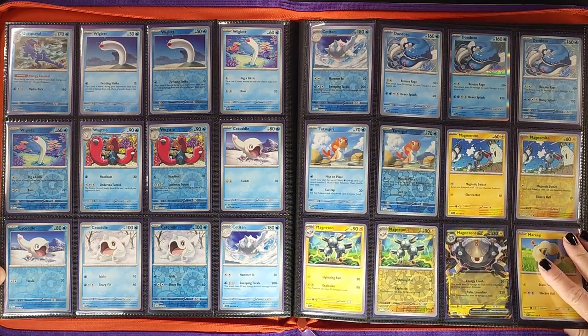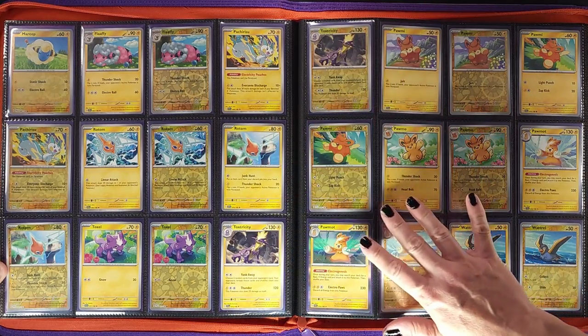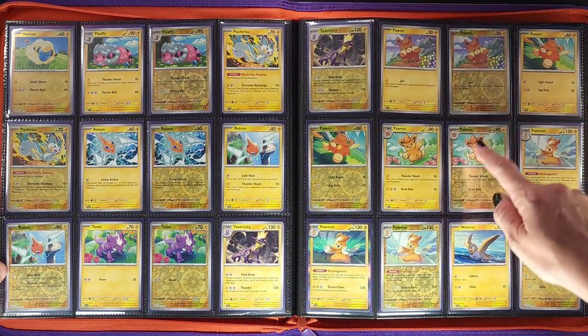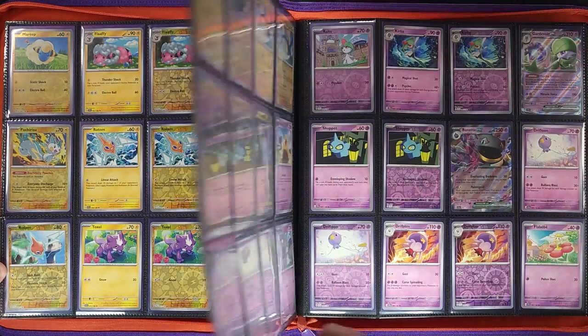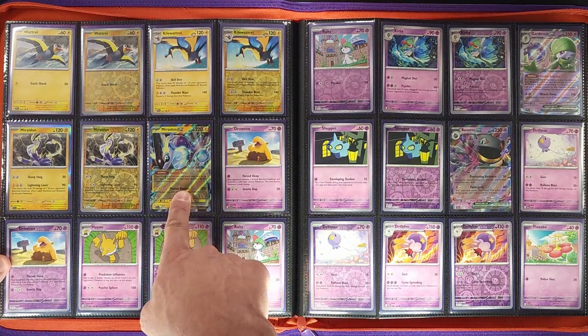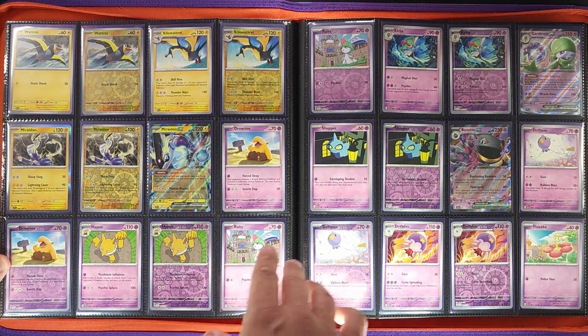Moving on — more Electric, more Electric, all the electricity. There's like a million different Pawmis, so really cute. That was fun to try and organize in the binder to make sure you have all of those. And the Violet legendary right here — we have Miraidon ex, a very playable card starting off this era.